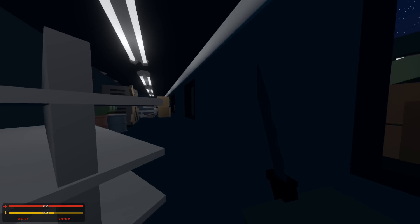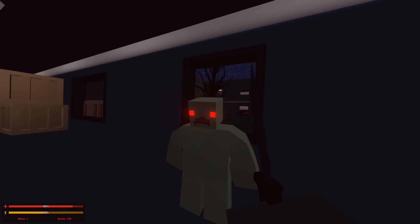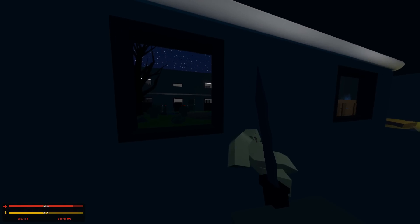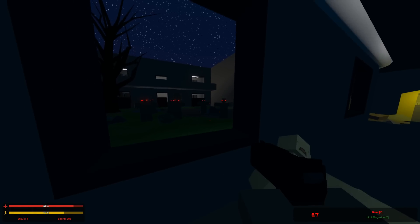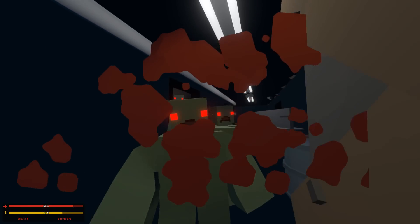We're going to go over here. I don't think I can jump through these windows — and I can't. There we go. We're going to kill these guys. Should I shoot these zombies with my pistol? I'm not sure that was the right call.